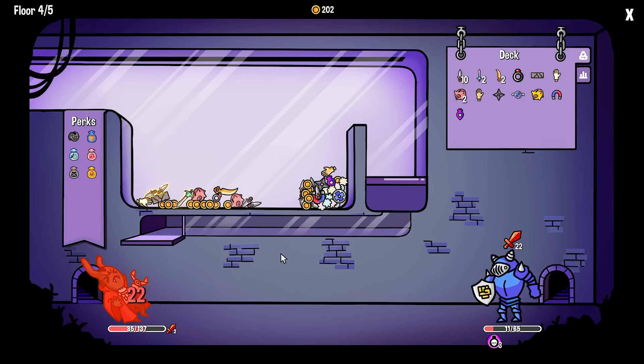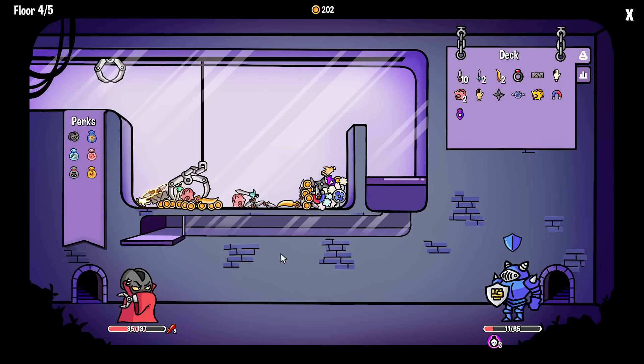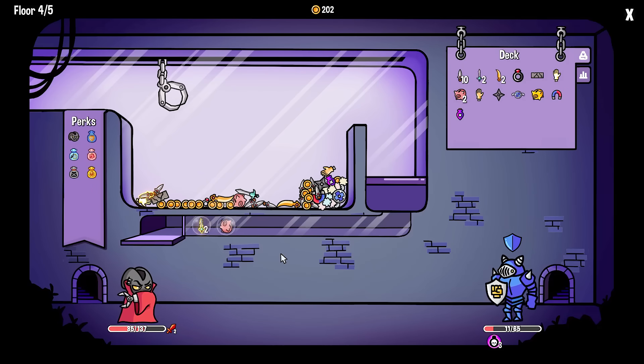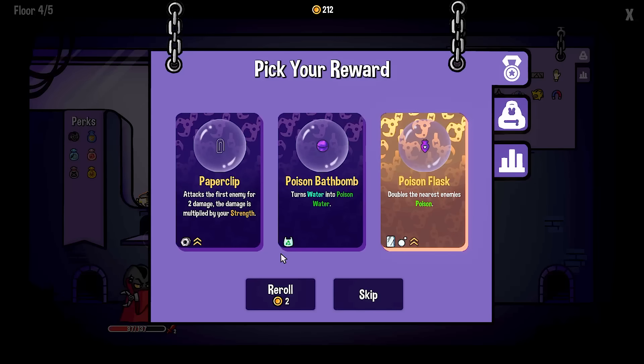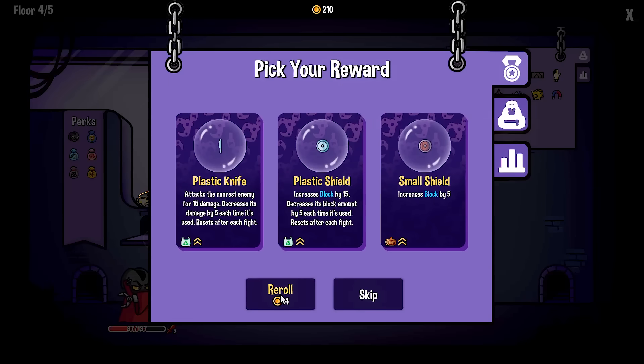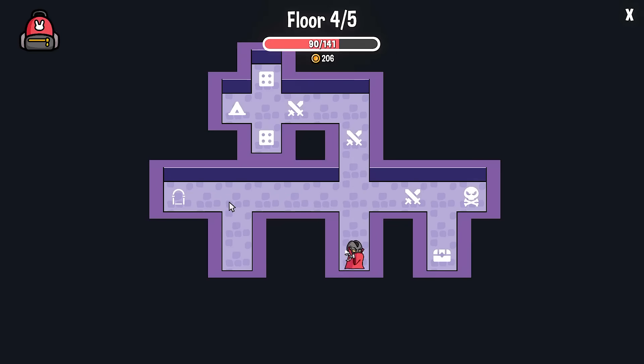Ow, it's going to hurt me. Grab a piggy bank - please put the piggy bank first. Shoot! Whatever. Poison flask - no, no, no. Yes. Upgrade time - let's upgrade the daggers. One, two.